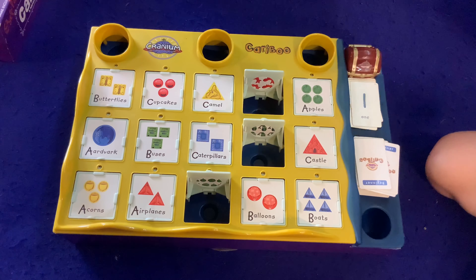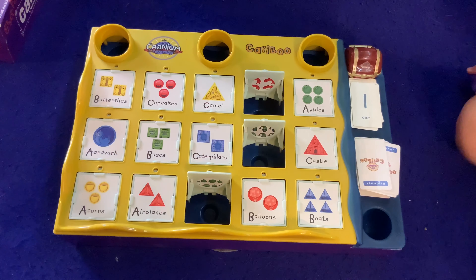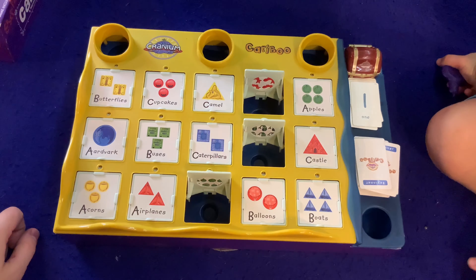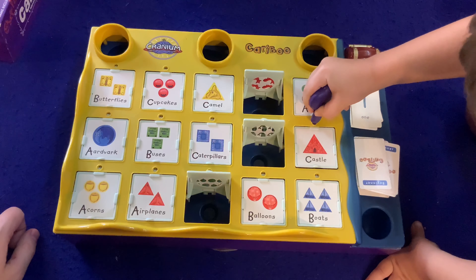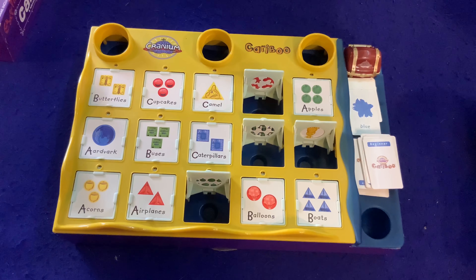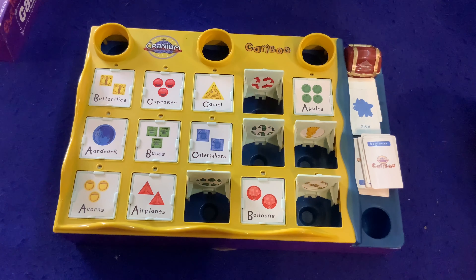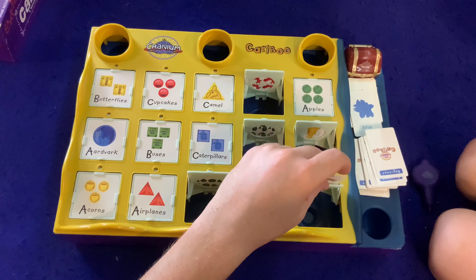Flip over the next one. A one! So one of something. One castle — nope. Flip over the next card. Blue — something that is blue. Oh, boats! Not in there. Now's a good time — I can show you what's on the back of one. This has five zebras. What's on the next card? Another bee — we got two bees! Hopefully you don't get stung.